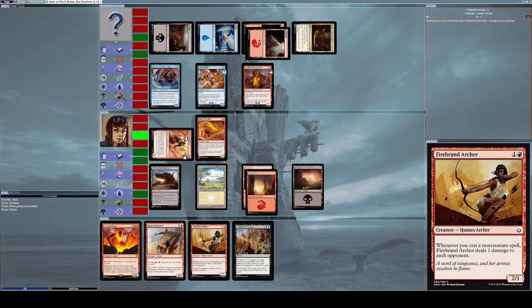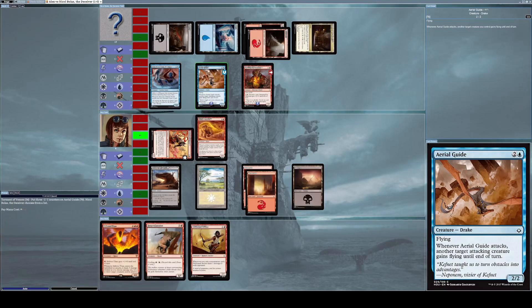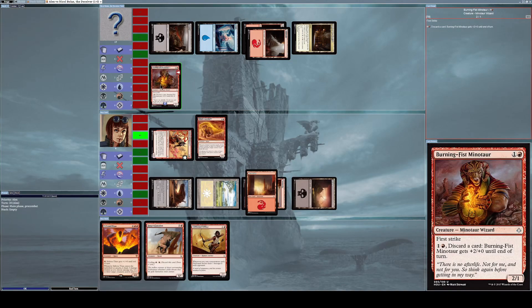Since I have no creature with flying or reach, I use Torment of Venom to destroy his Aerial Guide so he can't attack me with it. He also sacrifices another creature, leaving only Burning Fist Minotaur. I could attack with Gilded Cerodon, but that would tap it and leave me unable to block Burning Fist Minotaur on his next turn, so I end my turn instead. He attacks anyway, so I block.